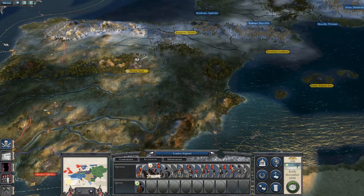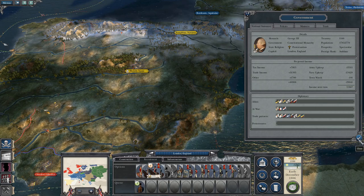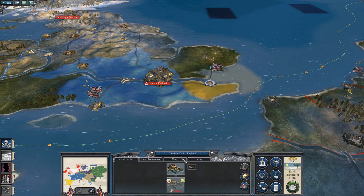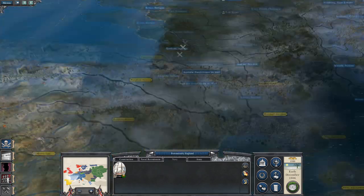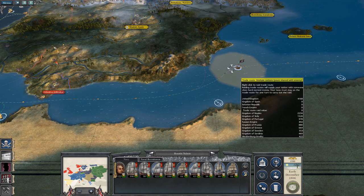Mainly because I've got the economy to do it now. I'm on 11,000 per turn, which is a decent amount. Especially so because - ooh, a 106-gun first rate. Let's get you down here with Nelson. That is a mighty battle fleet indeed.